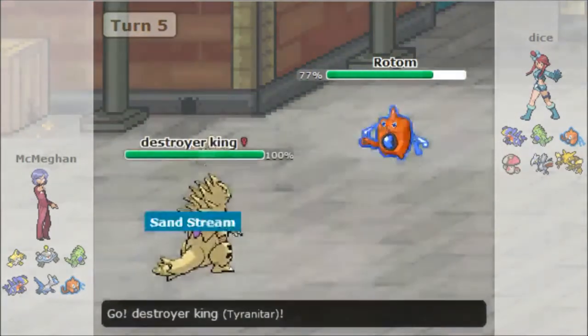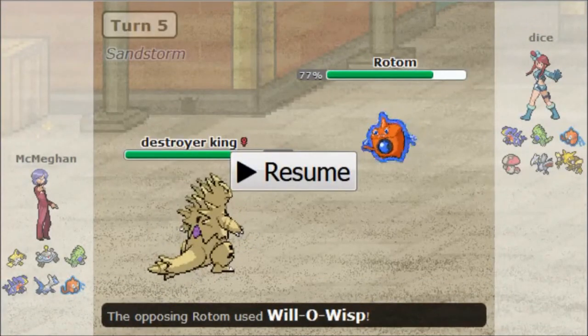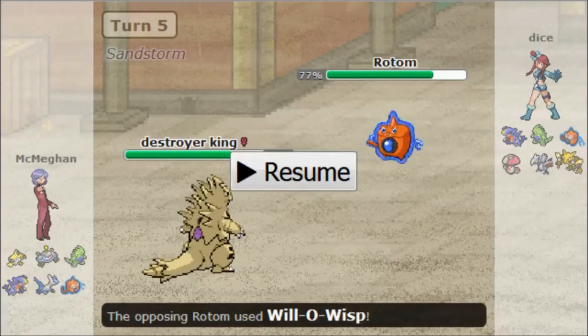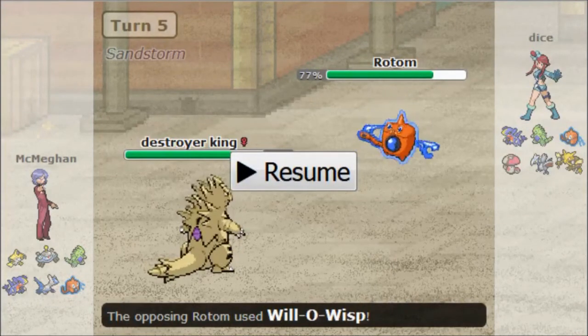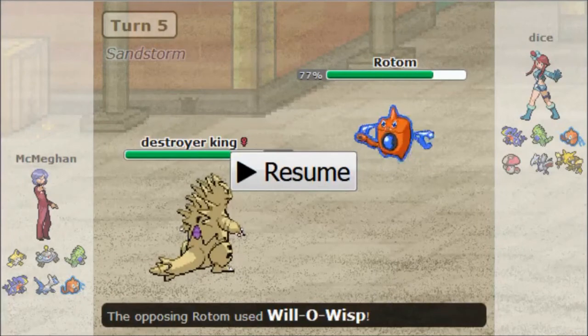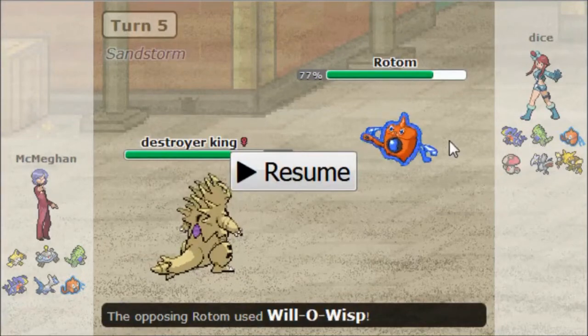So I go Tyranitar here. The reason is I want to get the rocks up, but mainly I want to get sand up — I don't want Rotom getting 12% Leftovers recovery. Because as soon as sand is up, every damage I get on Rotom sticks around. I can also weaken Rotom more with Iron Head — if I get a Sub against Amoonguss later or versus Alakazam, if Rotom is switching I can Iron Head and rack up damage with flinches, thanks to sand canceling Leftovers. So I switch Tyranitar in to get my rocks.